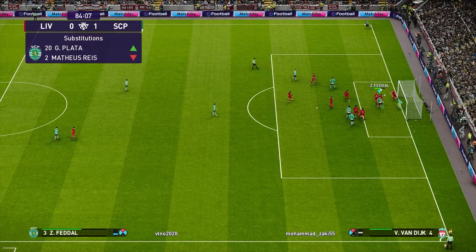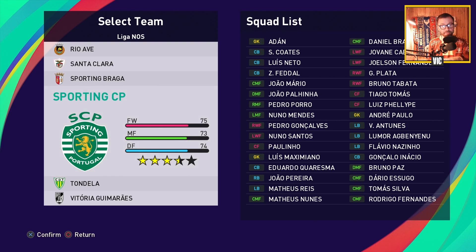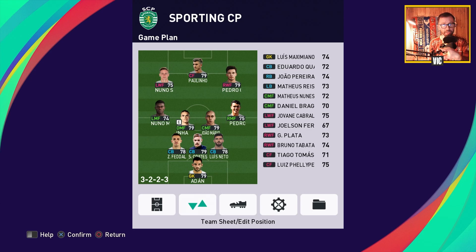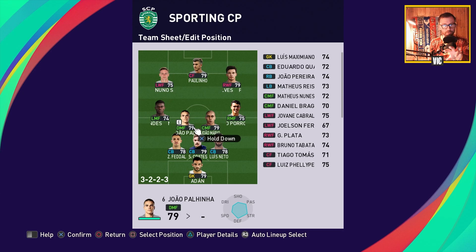We're going to take a look at the players available, take the team into Online Division 6, and try to progress a little bit there playing three games. Let's start by taking a look at the tactics. Looking at the squad breakdown: this is a 3.5 star team, pretty even — 75 forwards, 73 midfielders, and 74 defense. This is actually their default formation. The only adjustment I've made is to put defensive midfield on Palinha.